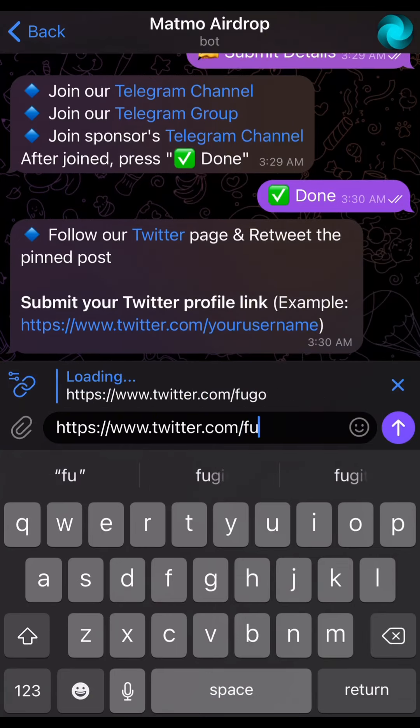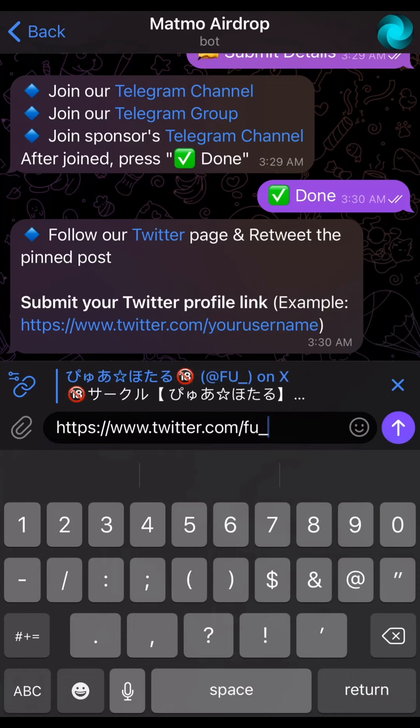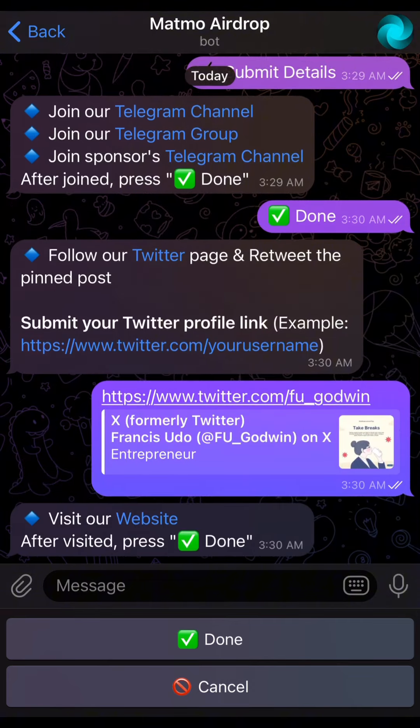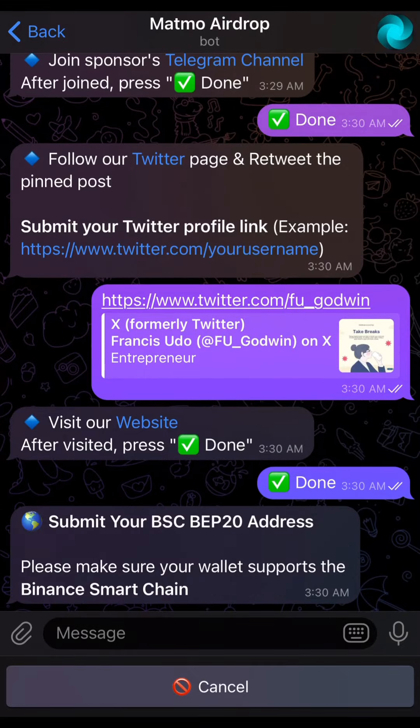Paste the link and then edit out the last part and input your Twitter username there. Once you input your Twitter username, you click on send. It automatically brings the result, then you press done. Now once you click done, it asks you to submit your wallet.